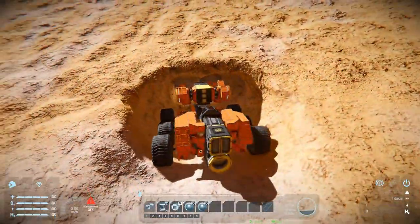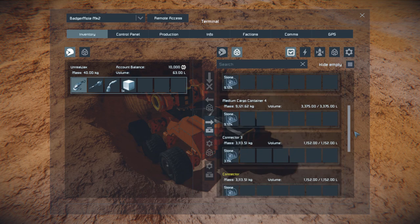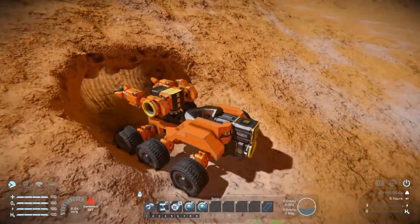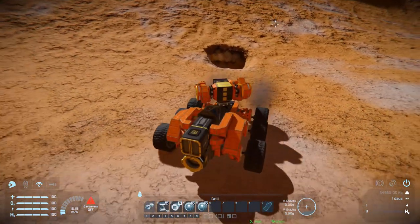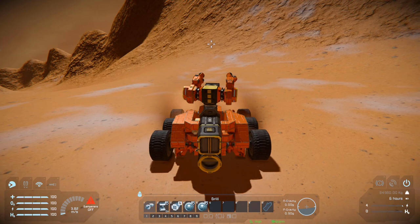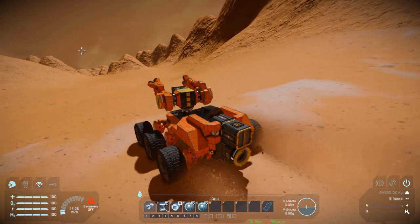Pulling out of that camera view, we are now completely full up of resources. Pressing I and coming over to the inventory, we've got a nice lot of stone inside — plenty of places to store all our resources across our drills, connectors, and cargo containers. We can reverse all the way out and see what changes with our control when driving around full. Let's lock the drills back in place and turn around.